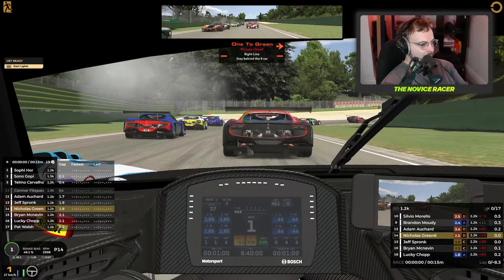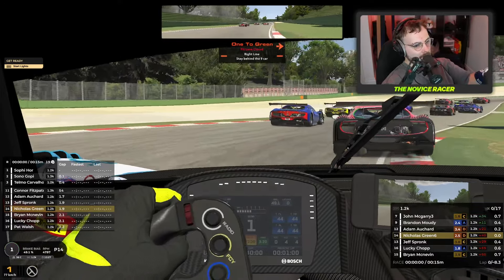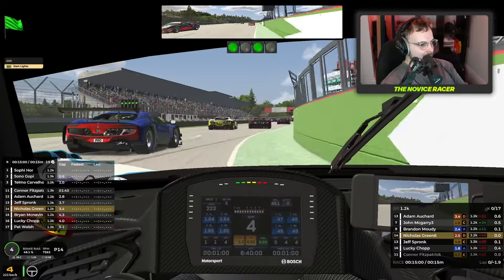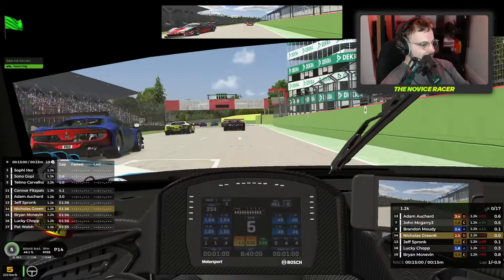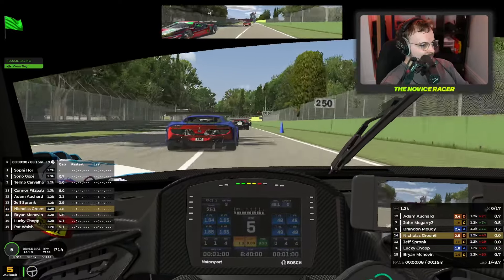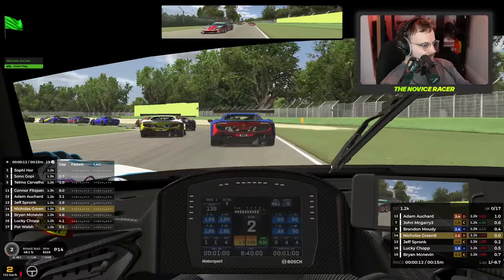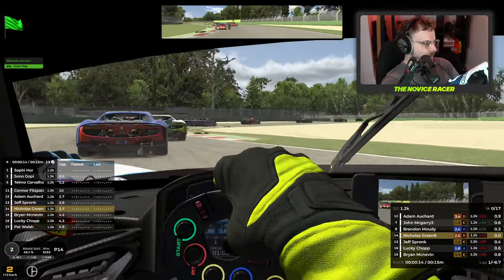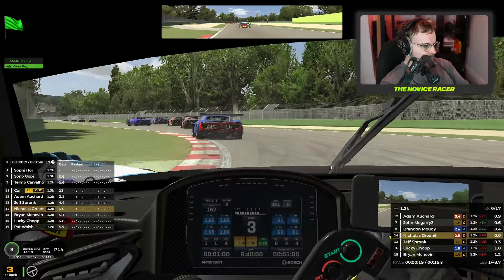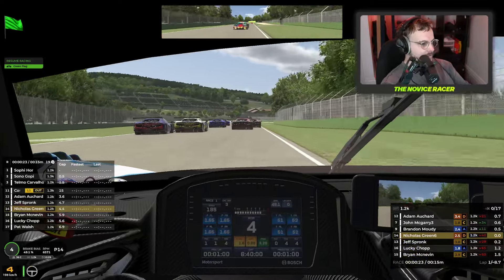We are away on the end of our formation lap to start this race at Imola. The pace car is in and the green lights are on, which means we are away in this Ferrari GT3 race. We've got the first chicane coming up very shortly. Braking early into that so as not to rear-end anyone, and hopefully there's not going to be too many incidents here.